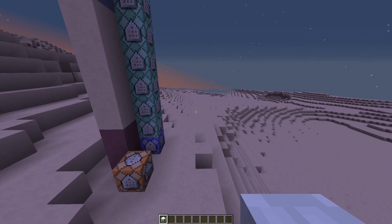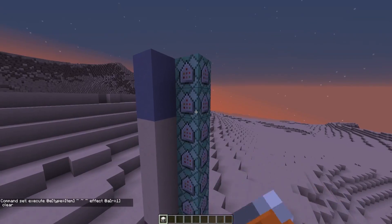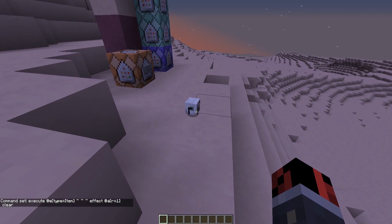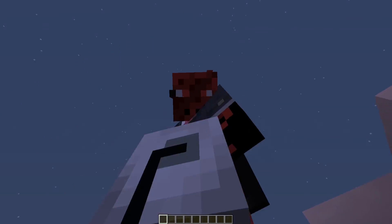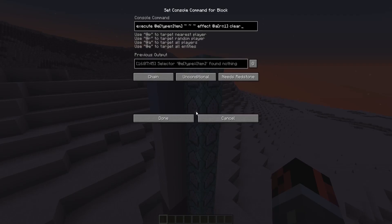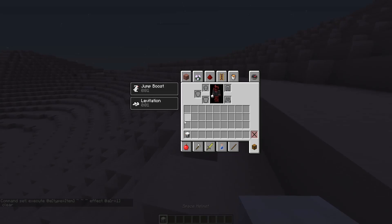One last thing I've added in this command creation is not a feature but a bug fix. I discovered that if players have a levitation effect applied to them, they will not be able to pick up items from the ground. So I deactivated the command that fixes this bug — you can see that I'm not able to pick up the item as long as I have the levitation effect on me. What I did is apply a command which clears the levitation effect when players are close to an item, so we will be able to pick up items normally.